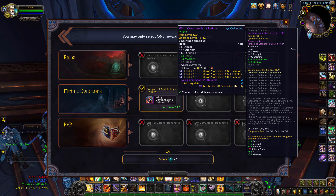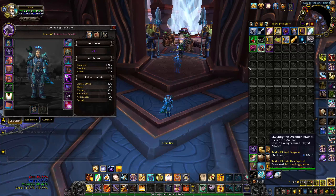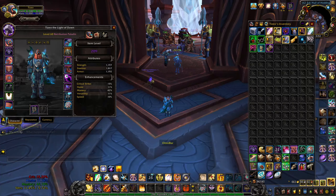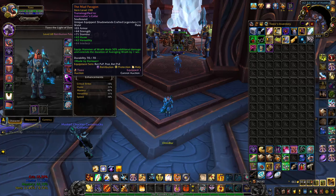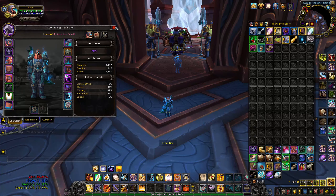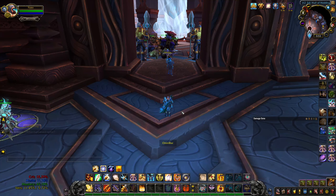Looks like we got a Haste/Mastery helmet. The stats are not that great — haste is good, but if it was Vers that would be so much better. But we got exactly what we wanted — that is awesome! That puts us at 209 with our PvP gear and 212 with our PvE set. I've been wanting a helmet for so long and now we actually have one. I'm not going to upgrade my Legendary this week because it might change in 9.1 — some Legendaries are probably getting buffed and others nerfed. We'll wait and see when 9.1 comes out and check the patch notes for all the class changes.